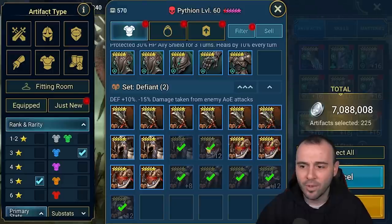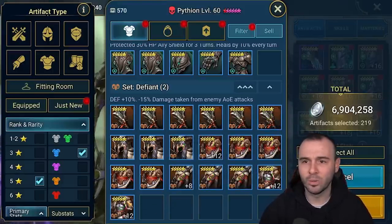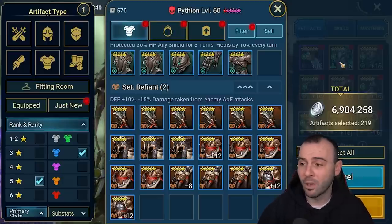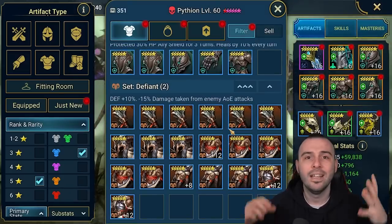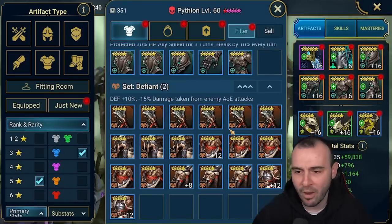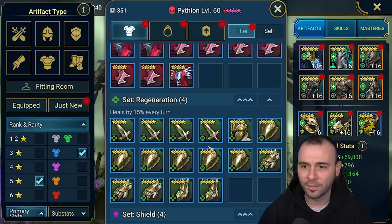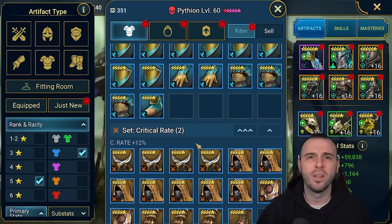So yeah, I probably deselected more than half of the ones I just selected, but I wanted to walk you through the entire process. We deselected more than half — but the rest? Bang — 7 million silver, easy. Number one hack: sell the rubbish gear you have on your account. Now we have 350 pieces left, and a lot of these sets are very versatile — you can use them on all sorts of different champions.